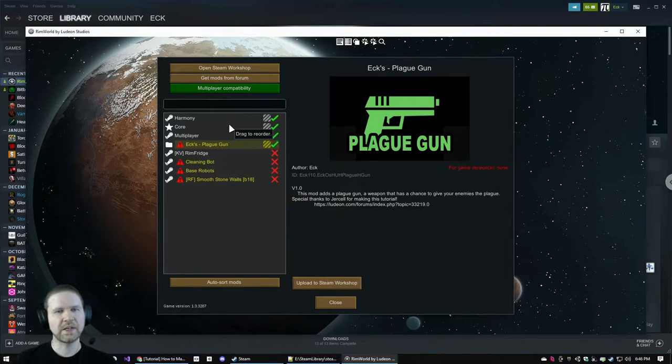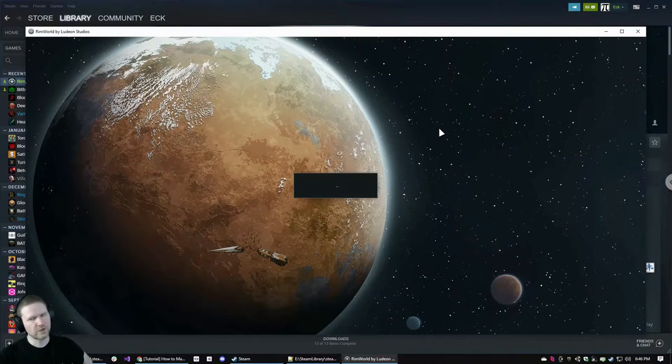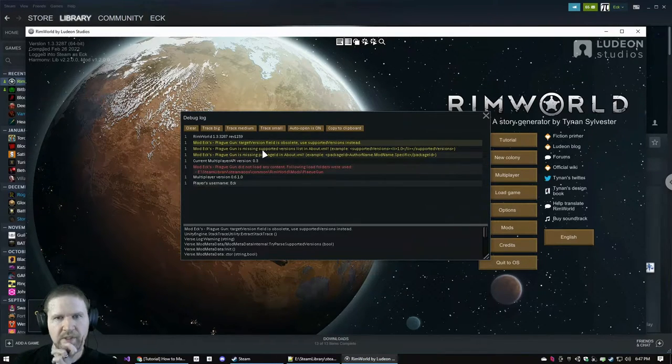The order in which mods are applied can affect the game. If you're messing with core files you might want to apply things before or after other mods. Sometimes the order of mods matters — like the multiplayer mod is dependent on Harmony, and Harmony needs to come before core. There's an 'Auto Sort Mods' button which is really nice. We've turned on X Plague Gun. For game versions it says 'none' — that's part of why it's complaining.